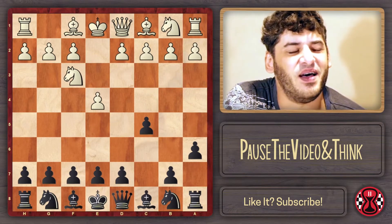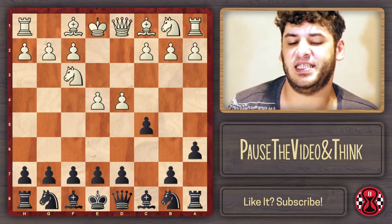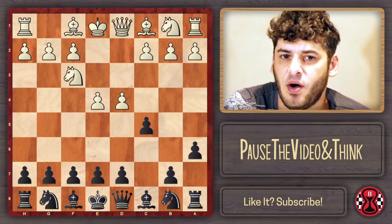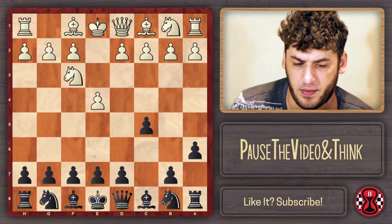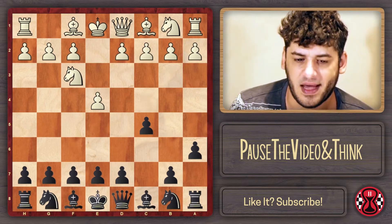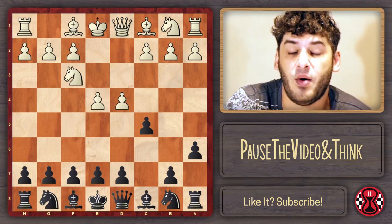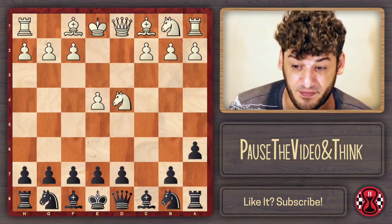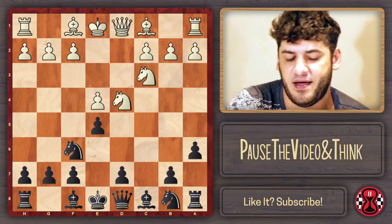His opponent played d4, which is a move that falls into black's idea - it's relatively known that moves like c4 are the main options for white. It's not like d4 is terrible, but you'll see how black will be able to quickly equalize. So c takes d4, knight takes d4, knight on f6, knight on c3, and e5.